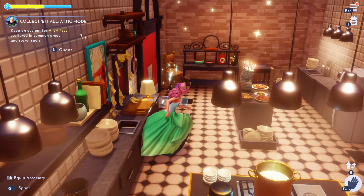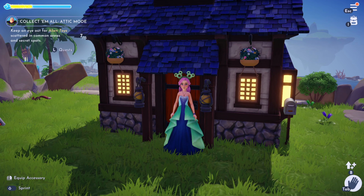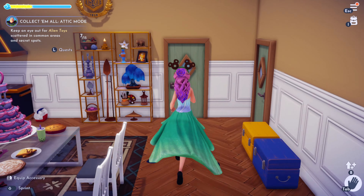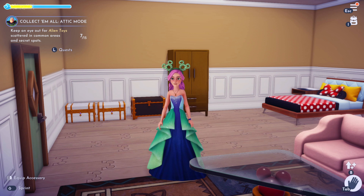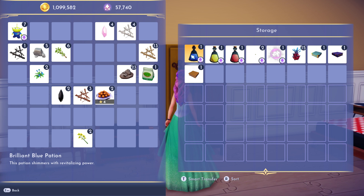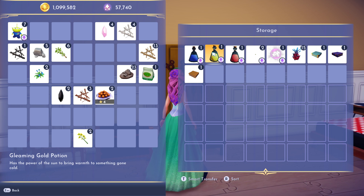Let's go home, back to Dreamlight Valley. That was interesting, and that was quite a short quest. Unfortunately, that is the whole quest, but we can keep it in our storage so that when it comes time and they finish the rest of that quest, we will have it ready. There are other potions too: a brilliant blue potion that shimmers with revitalizing power, and a gleaming gold potion that has the power of the sun to bring warmth to something gone cold.